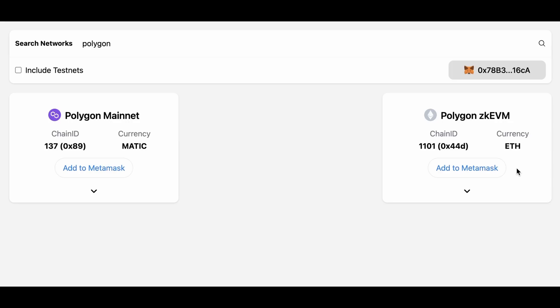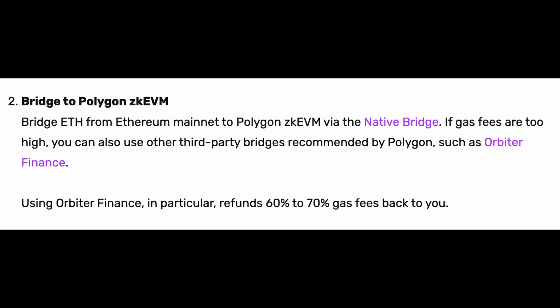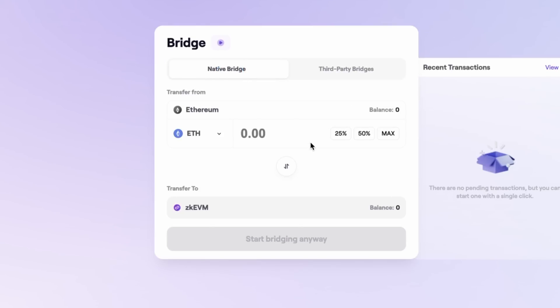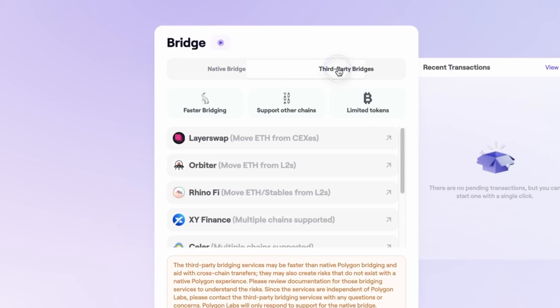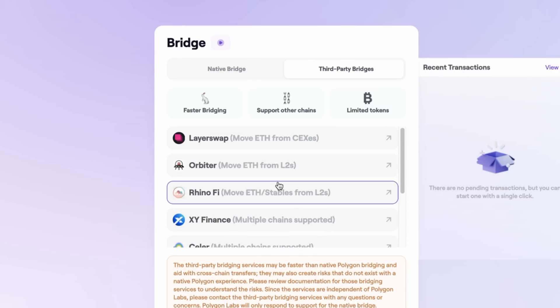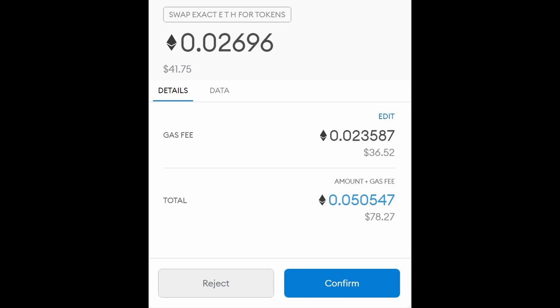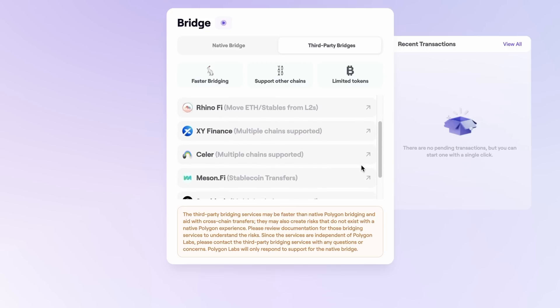You'll notice that Polygon ZKEVM uses ETH for gas fees because it's a completely different architecture from the Polygon mainnet. So you'll need to fund your wallet with ETH by bridging over from the Ethereum mainnet. You can use the native Polygon ZKEVM bridge or third-party bridges. I personally recommend Orbiter Finance and Bungie Exchange because they have gas refund mechanics. Gas fees can spike as high as $10 or $15, so these third-party bridges can save you money.